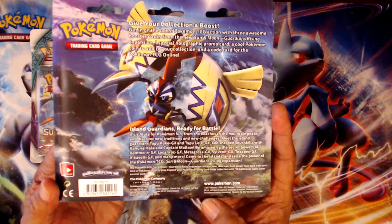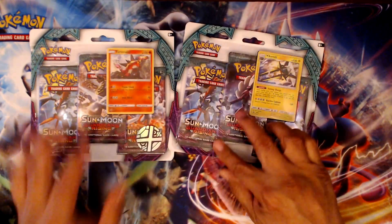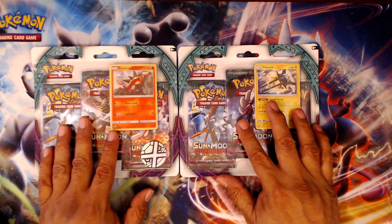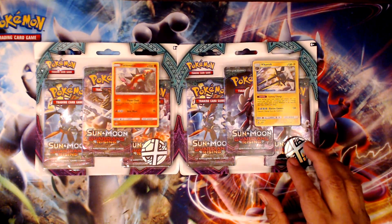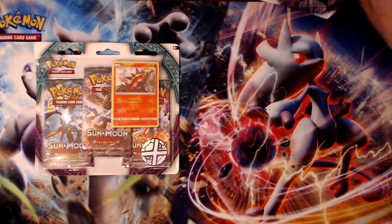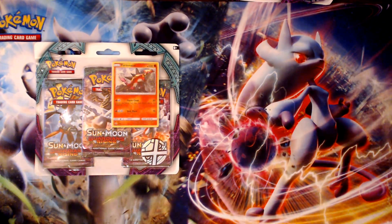If you want to read up on the back of the pack, hit that pause button and read it for yourself, because we want to get in here and start opening these packs. Basically the same thing on both packs. I gave Jaden the option to choose which one he wanted to open, and Jaden wants to open the Tortenator, so I'm going to let him take the driver's seat.